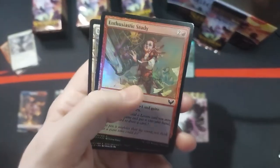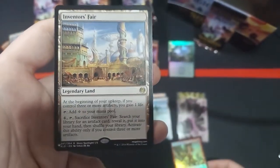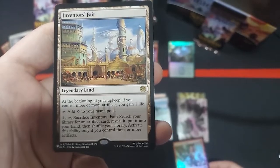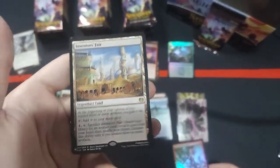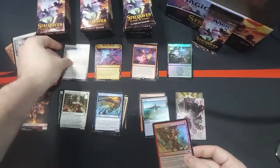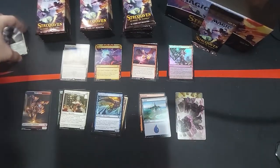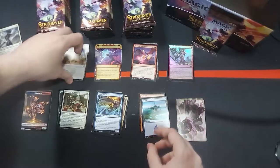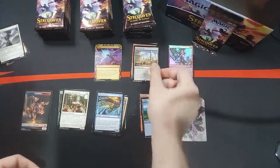And then what is this? An Enthusiastic Study. And then this is our card from the list — a rare. Legendary Land — Inventor's Fair from Kaladesh. Wow, pretty cool. So list cards — good stuff. Holos we'll put over here. Haven't pulled any Mythics yet. So we're hoping the Mythic stuff comes. I'll probably just put this in the rare slot, just because it is a rare card.